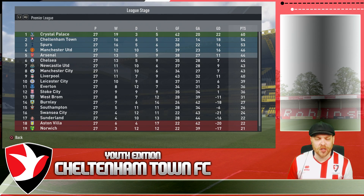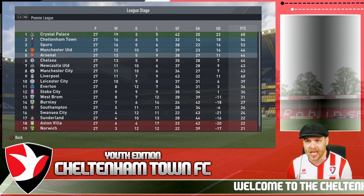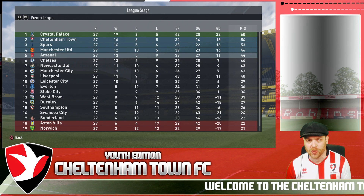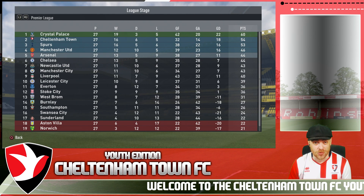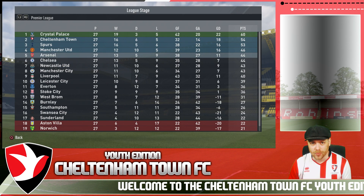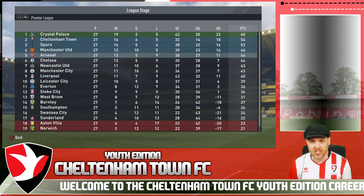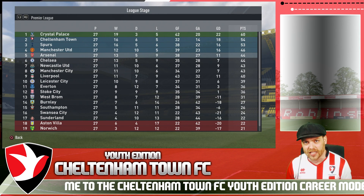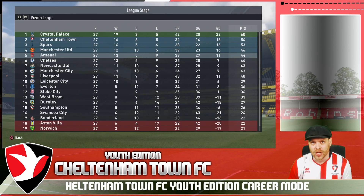Hello and welcome back to the Youth Edition Career Mode FIFA 17, Cheltenham Town. We sit in second, six points behind Crystal Palace who slipped up in the last episode, so we've closed the gap. With 11 games remaining, we need to break down Crystal Palace. We do have the second leg of the round of 16 of the Champions League today against Olympique Lyon, so let's get straight into that and see if we can progress.